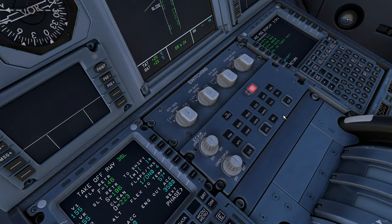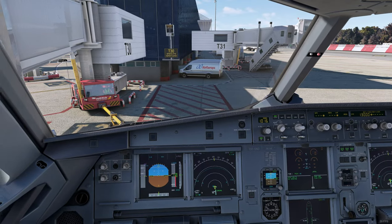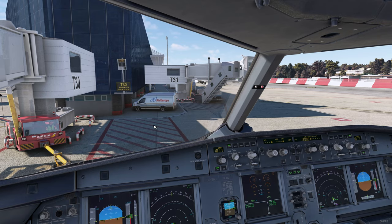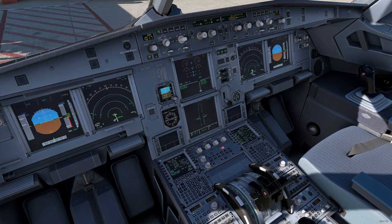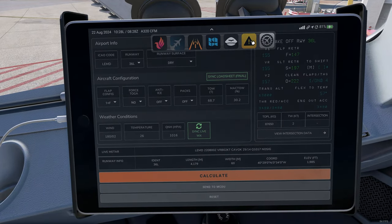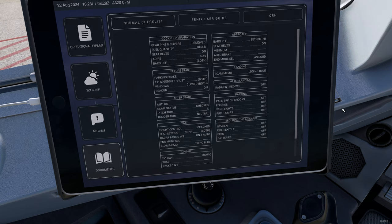Since boarding is completed, we'll turn on the fuel pumps and do the cockpit preparation checklist. Let's prepare for pushback — requesting pushback and departure. Everything's going away, beacon coming on, press service idle, parking brake is set, slides will be armed momentarily. Hello captain, we are ready for pushback. Alright, nose wheel steering disengaged. Let's do the before-start checklist: parking brake set, takeoff speeds and thrust — 55, 55, 57, Flex 57 degrees, windows closed, beacon on. Before-start checklist complete.